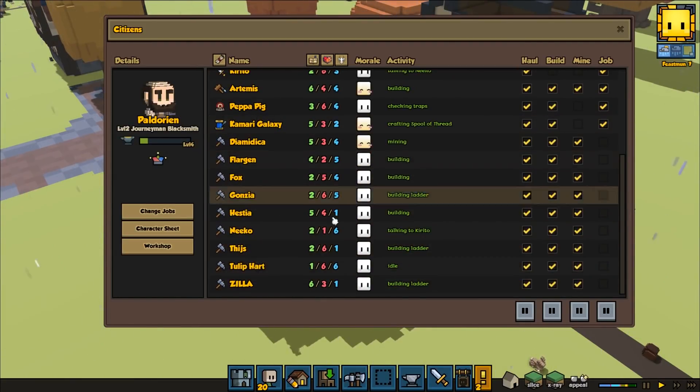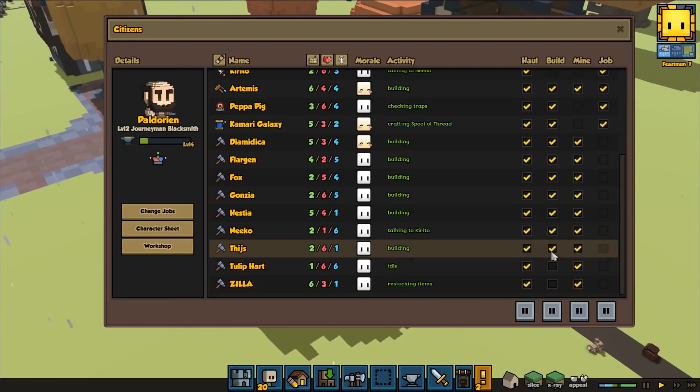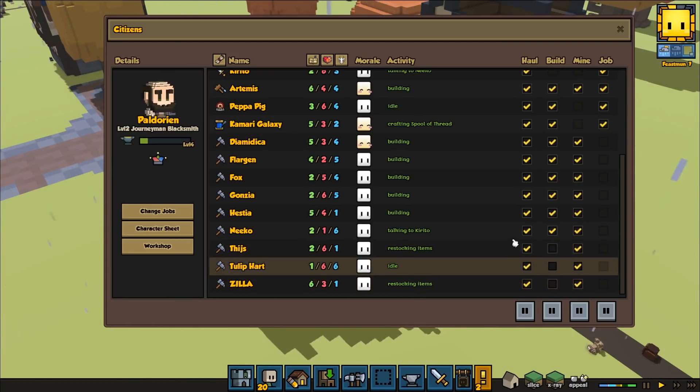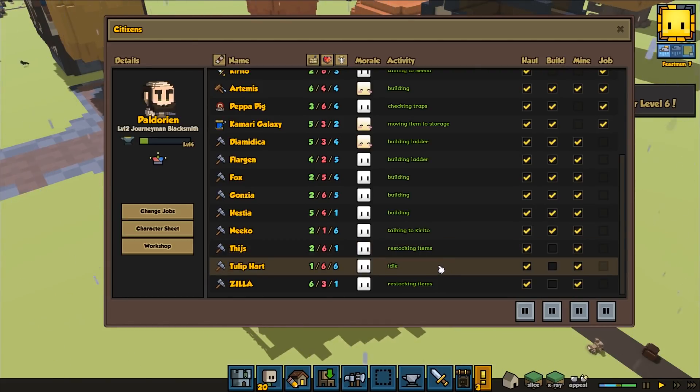Since we have so many workers, it's sometimes good to take a few of them and pretty much just remove the building part. That way they can focus on mining or hauling things.